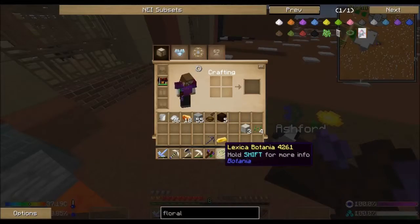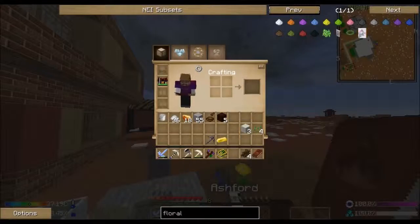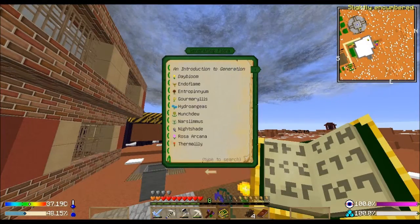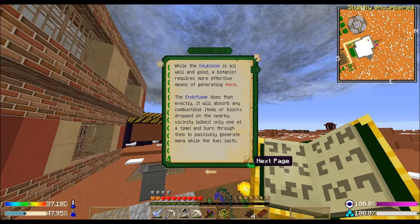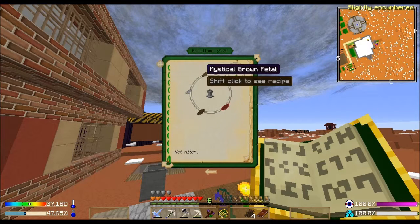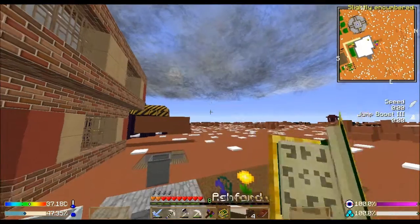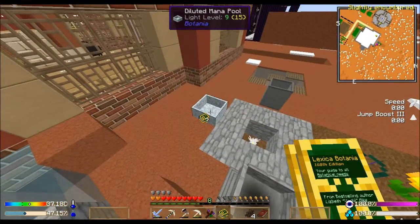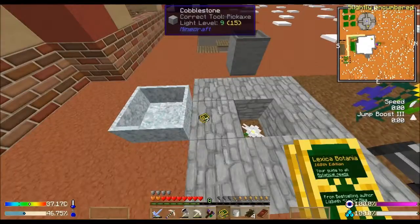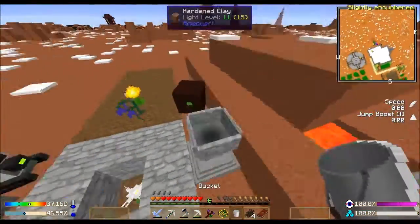That still hasn't sent a blast over there yet - it's okay. What's the next one I need to make? I need to make an Endoflame. How do I make an Endoflame? The Endoflame is made with red, brown, light gray, a brown mana petal, and a red mana petal. I wonder if that means I have to throw those petals in the mana pool first to make them mana petals - I actually think that is correct, so I might be out of luck for the moment.